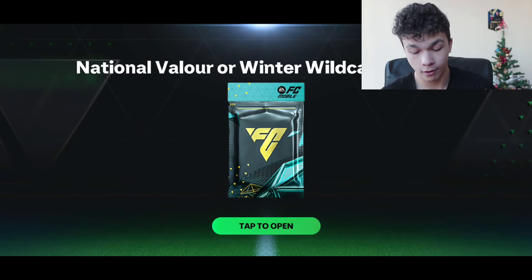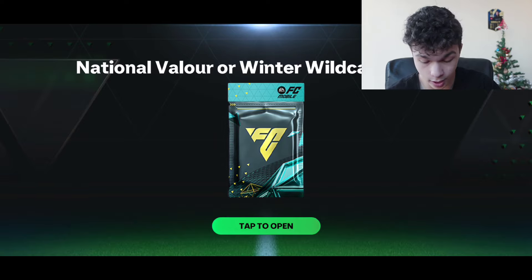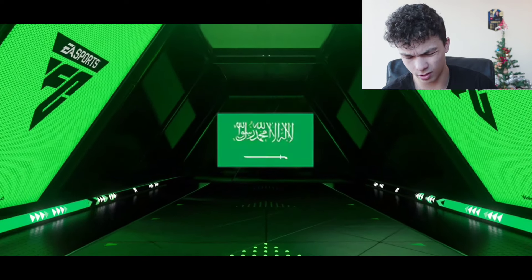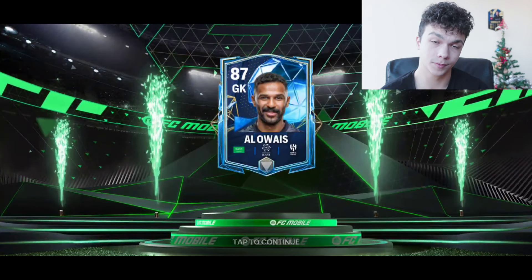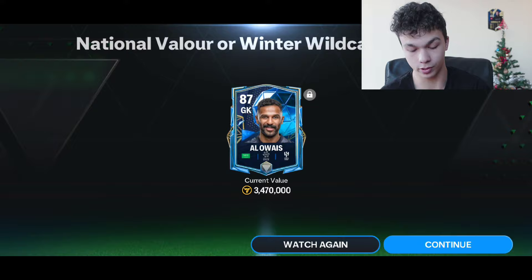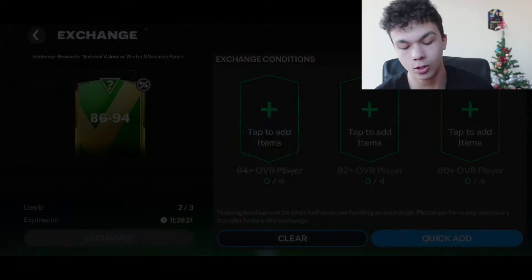I really hope for something that fits my team — like Martinez 93 — so I could sell my Tibo Courtois card and get a better goalkeeper. But what the hell? We got Varian. What the hell is that, bro? Terrible. Nothing to say, EA Sports. Nothing to say. Terrible.